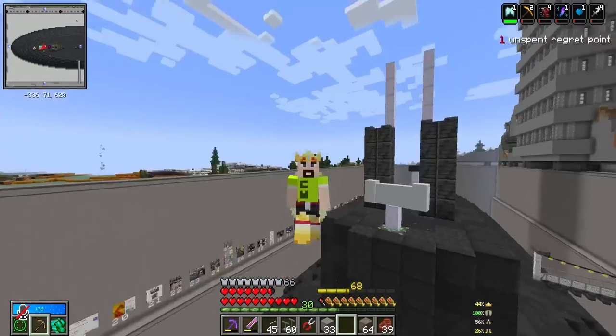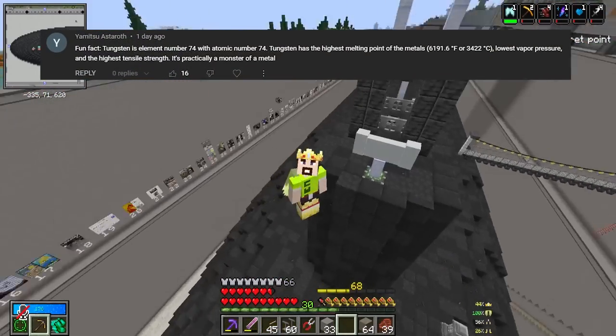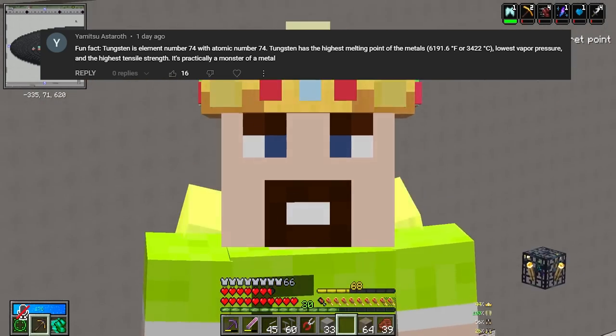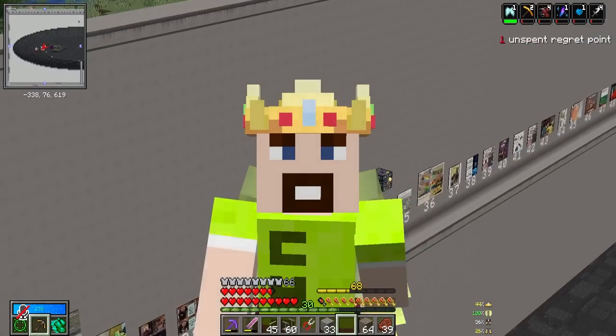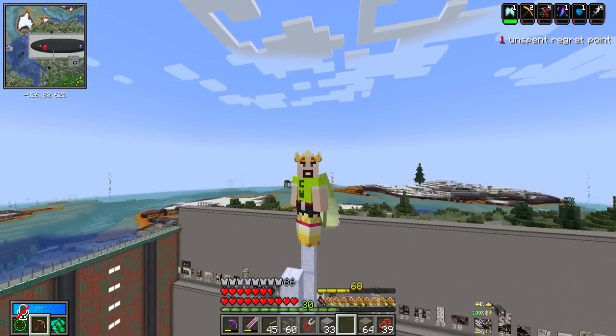What's going on guys? CWG here. Welcome to episode 74 on the Ballhunters SMP. Did you know tungsten is atomic number 74? It's got the highest melting point of any metal. Interesting. Today's the day we finally unlock the Vaulter Automation mod. I'm very excited for it.